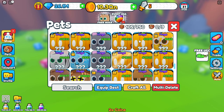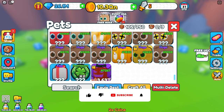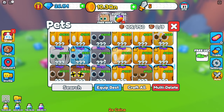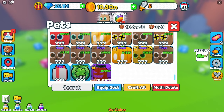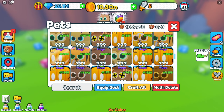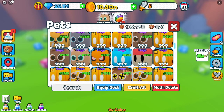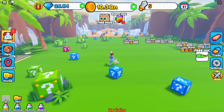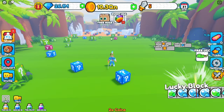I might give two huges away since I have too many. I'll give away a scarecrow and a pumpkin. Those are probably the most beneficial ways to get huges — just like the video, comment the word 'pizza,' and turn on post notifications to enter.